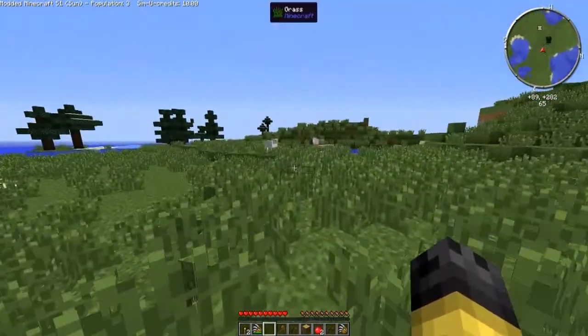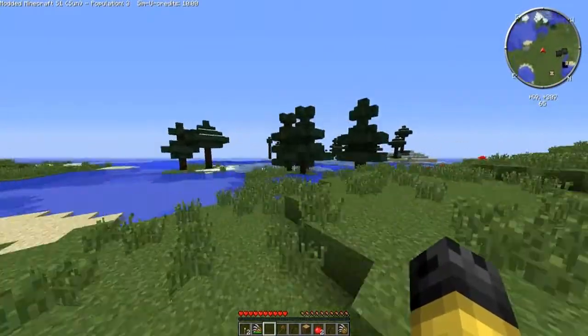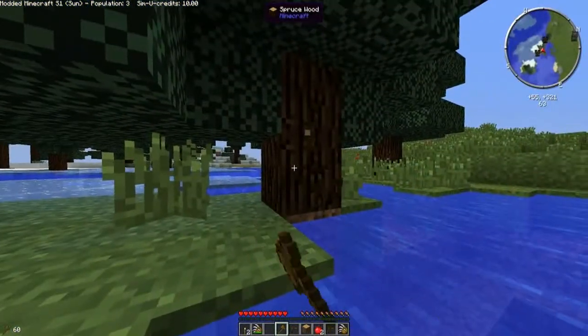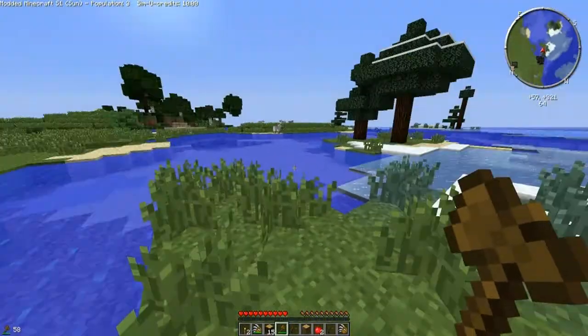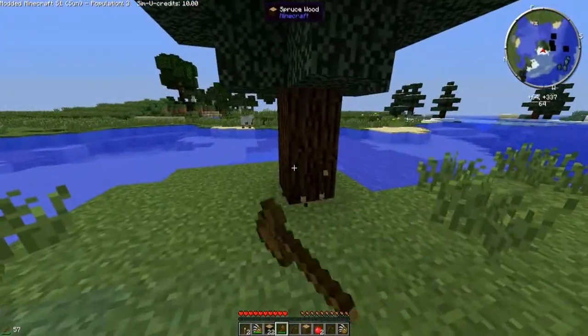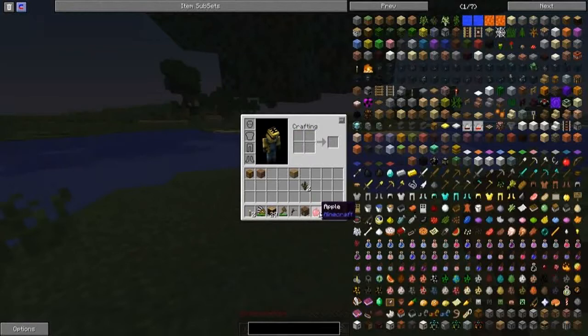First thing I'm going to want to do is get some of these trees over here and kill a couple of sheep. Now I have got a tree capitator slash timber mod installed but that is going to get removed after this episode as I feel it's a little cheaty. And we are going to use magnet mode throughout this series. I hope people don't mind but that's just a thing that I like to use. I'm kind of used to it now. Slightly cheaty but kind of cool.